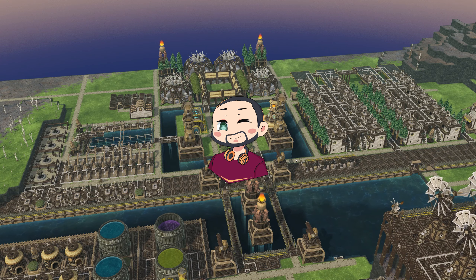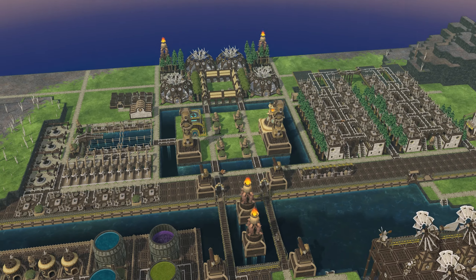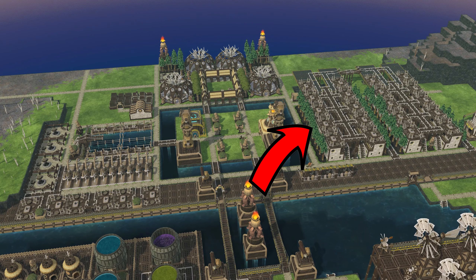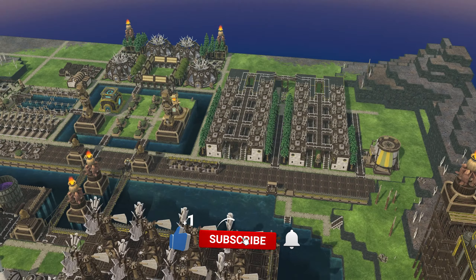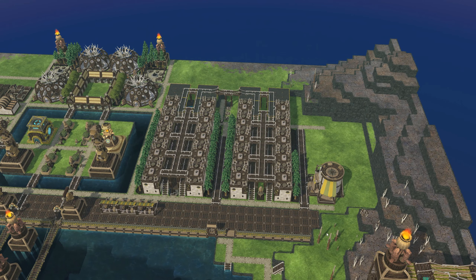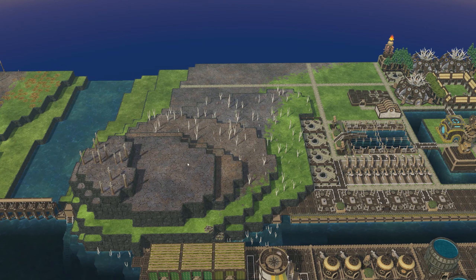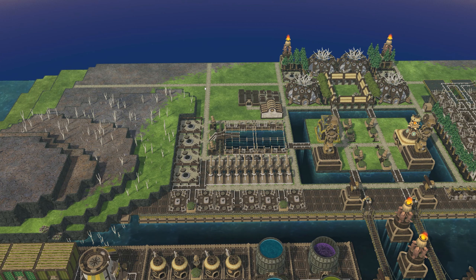Hi guys, my name is Firefy and welcome back to a brand new episode of Timberborn. In the last episode we were completing Vacation Island. It's still not complete, there's still a few more things we need to do, but we're getting there. Look at this lovely hotel area section and the nice little temple area. This episode I want to finish off this area, cap off the island, and we might start prepping this side for the big amusement park with carousel wheels and all that jazz.